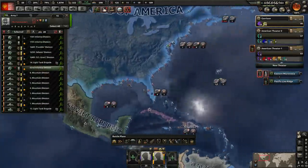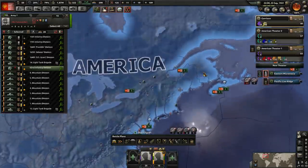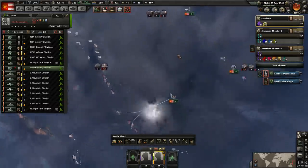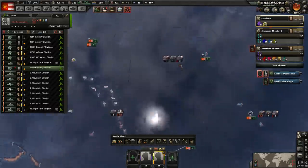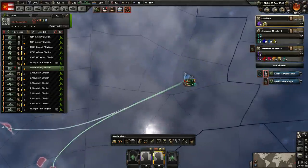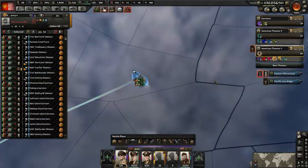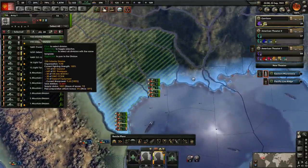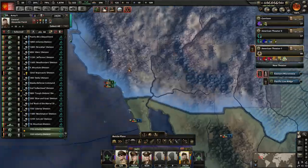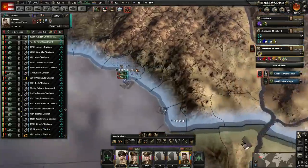We do got some troops done training. Let's place them — we got the two main areas I wanted to defend already defended. So let's move these guys over to somewhere around here where we might want to defend. You know what? Let's just move them over to the Phoenix Islands, because they're going to need to defend some of these islands that we're taking. Let's go ahead and move them to that army — to the Phoenix Islands, excellent.